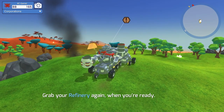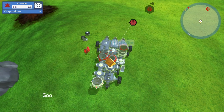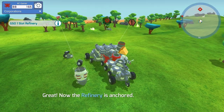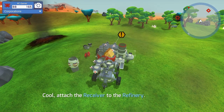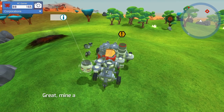You've got the refinery again when you're ready. You can anchor the refinery and it's still functional. Let's put that down. There we go. Another piece? This is not ideal. Let's put this here.